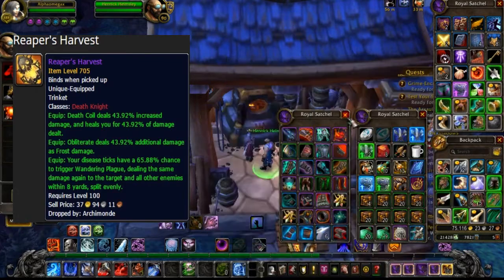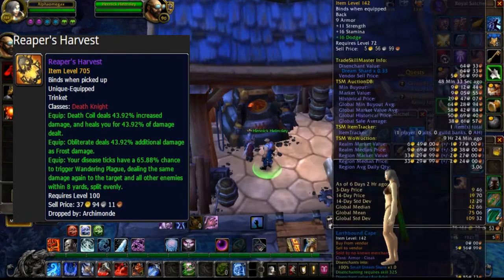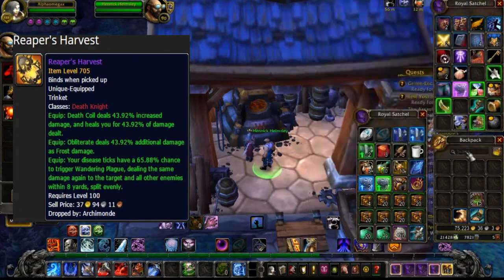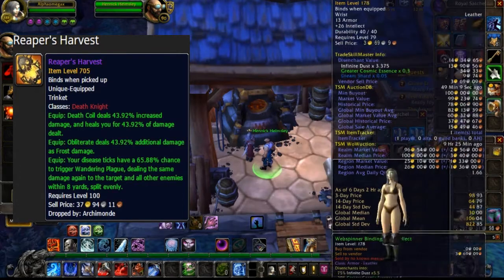Next up, Frost — Obliterate deals 43.92% damage as frost damage. That's amazing in itself because we've got frost mastery and a few other things that can boost our frost damage, making this really overpowered.